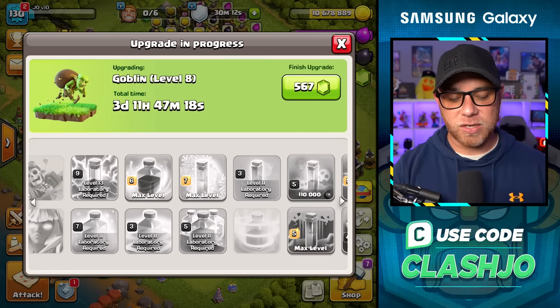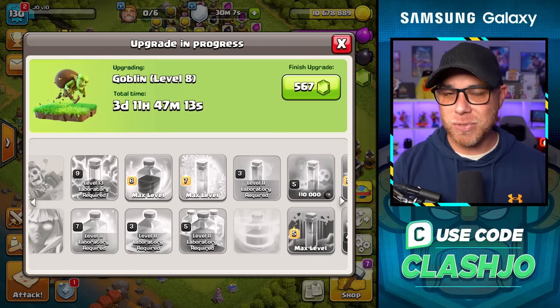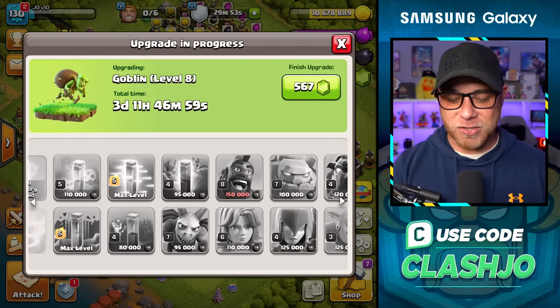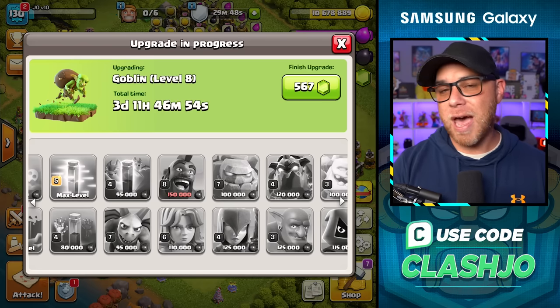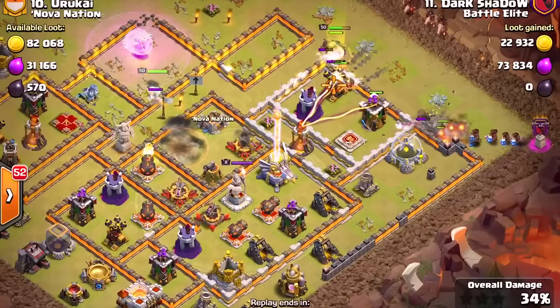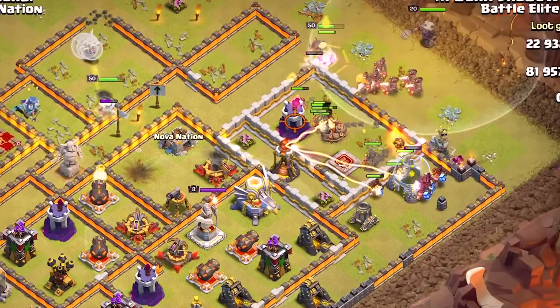When it comes to spells, we did max out the Lightning Spell, Rage, Freeze Spell, and the Invisibility Spell. All of this stuff was elixir upgrades because the Dark Elixir is being offset and dumped into heroes — I'm not grinding out Dark Elixir like that, it just sucks. We also used a Hammer of Fighting to upgrade our Hog Rider one level, and we have another Hammer available to do another level so we can start working into the Miner Hog Rider Hybrid Attack, which is actually one of the stronger armies at Town Hall 12.